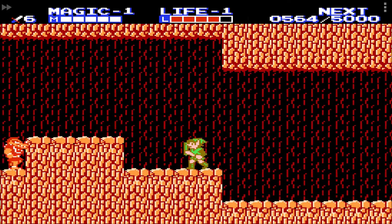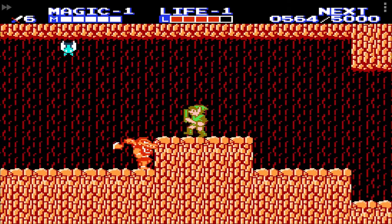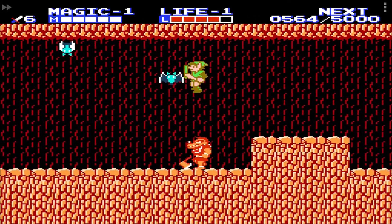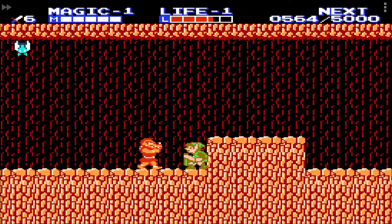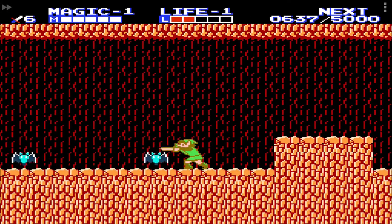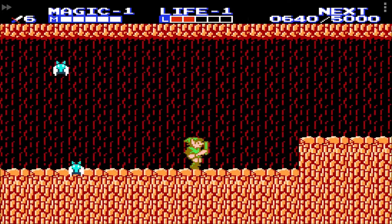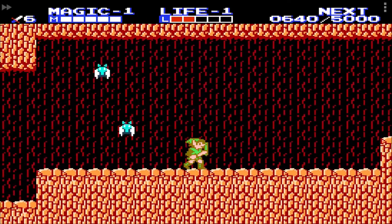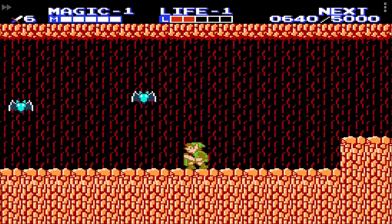There is no way to hit him from here, and if I try to jump over him, either a bat will hit me or he will simply turn around and I'll jump on top of him. That's another reason Death Mountain is tough — at this point you don't have the down thrust and the up thrust yet. Once you have those abilities there are easier ways to deal with a whole variety of enemies.